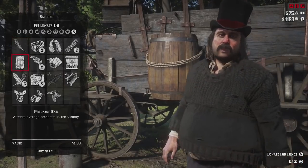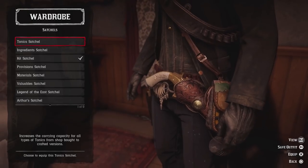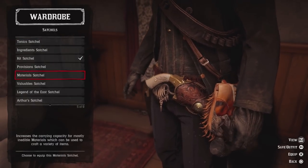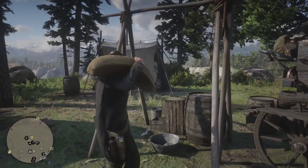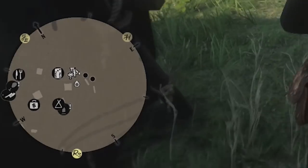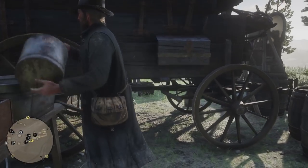Next, you should get the leatherworking tools for Pearson so that you can begin crafting satchels for Arthur. Getting all of the satchels is essential to making your life easier and having plenty of room to store loot. You always get the bonus of every crafted satchel, regardless of the one Arthur is wearing. Lastly, you can do chores around camp to increase your honor and deadeye — just look for the black dots around camp on your radar. There are a total of six chores that can be done every day.